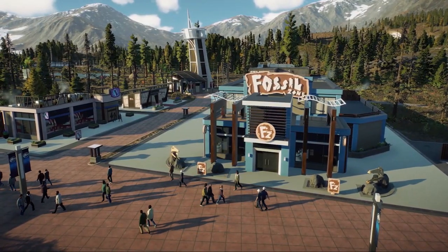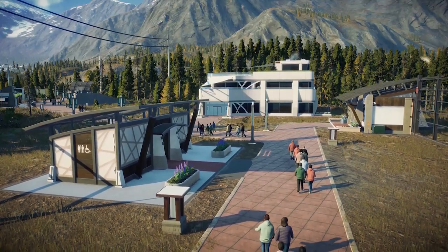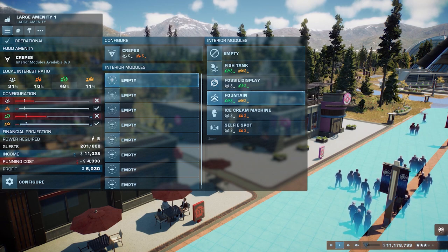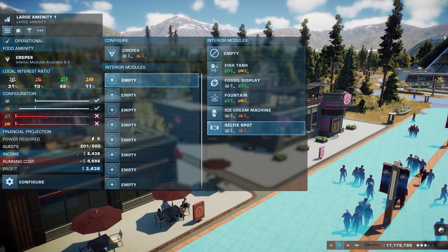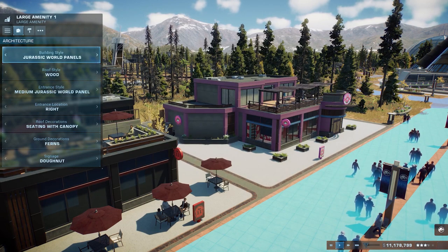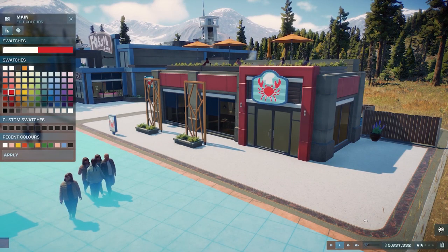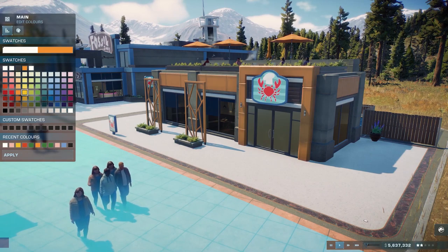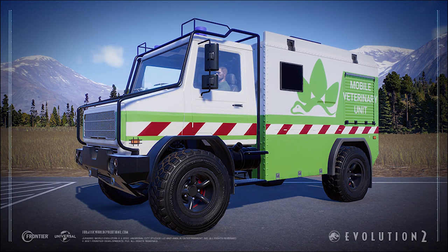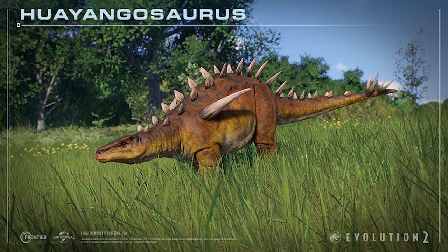The Velociraptor Edition also comes with extra content: 6 more amenity guest building signs, 3 more food signs — sushi, carvery, and waffles — 2 more drink options — fruity and herbal tea — and amber for a souvenir. It also includes 3 Dinosaur Protection Group vehicle skins for Sandbox and Challenge mode, as mentioned previously, and 5 more dinosaurs and reptiles.